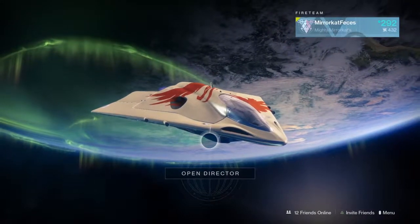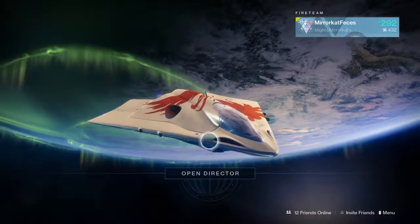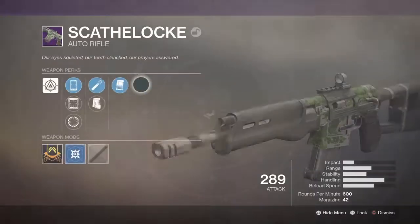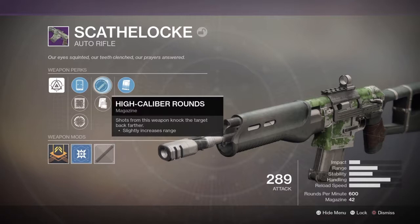What's up guys, Meerkat here and today we are back on Destiny 2. In today's video we're going to be using the Scaithlock, a legendary auto rifle that I have actually not seen many people use. I feel like it's overlooked compared to Origin Story and Uriel's Gift, which surprises me because it has everyone's favorite high caliber rounds.